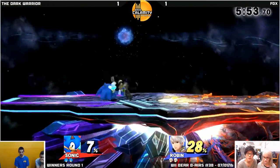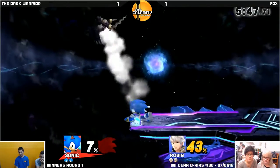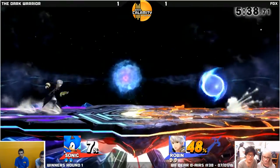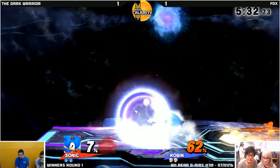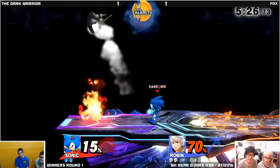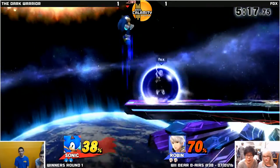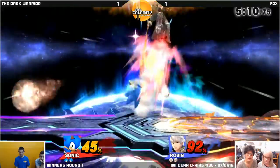Immediately being more aggressive with the approach options — quick spin dashes, a grab! Suddenly the tides have turned. He's not letting Robin set up a wall at all. Getting off stage with the forward air. The jab not going to be doing it. Homing attack — she mistimed that power shield just slightly. She's having a bit of trouble getting some damage. The forward tilt sending them off. Rolls right behind her. You do not want to be doing that — you need to stay patient in that scenario. He's just being a little too antsy. Trying to get it, but Dark Warrior taking the advantage.